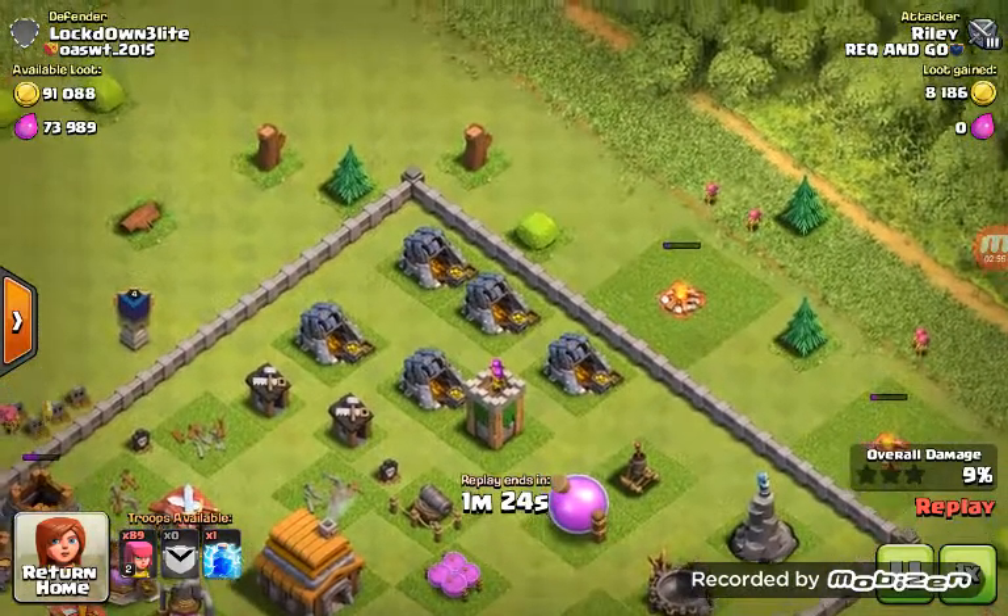I feel like this guy's a gemmer, because he's Town Hall like eight or seven. He has dark elixir and he's in Silver Three League. I'm about to run out of gold — that's a bad thing. I need to get lots of gold now because I'm running really low.